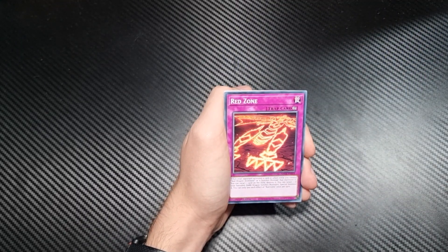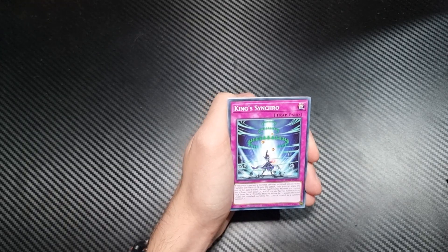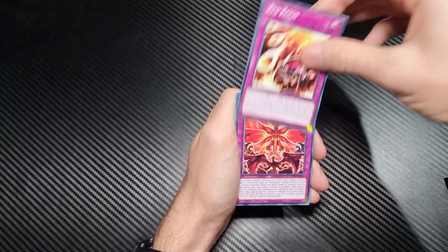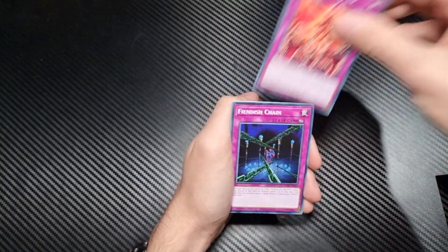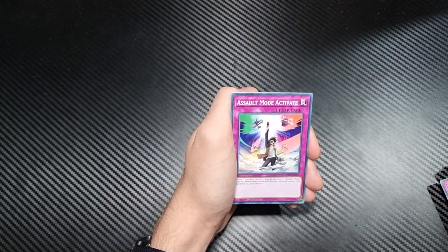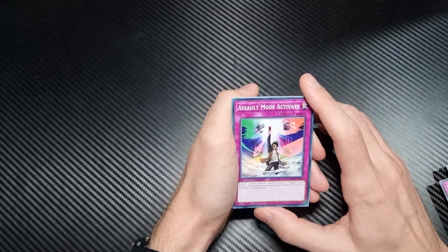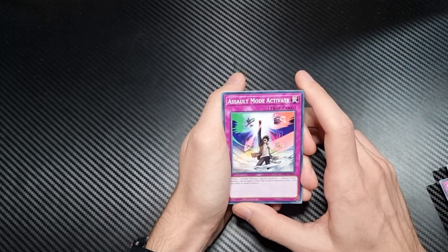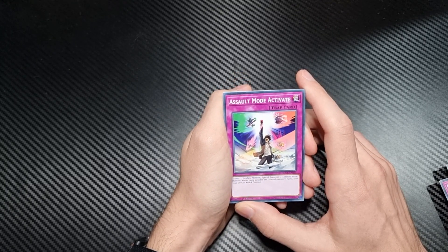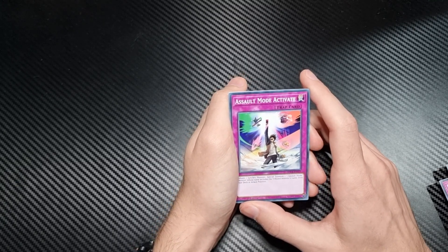Fiendish Golem. Red Zone. King's Synchro. Red Rain. Time to stand up. Fiendish Chain. Powerful Rebirth. A lot of traps. Oh — Assault Mode Activate, this is it! This is the one you get to your hand. Tribute one Synchro Monster, special summon one Assault Mode Monster whose name includes the tributed monster's name from your deck in attack position.